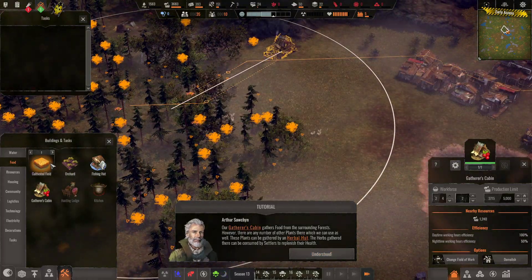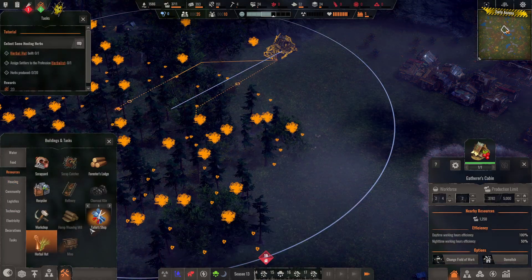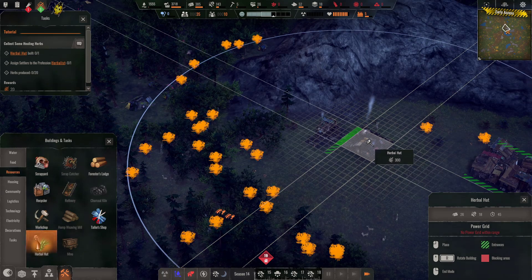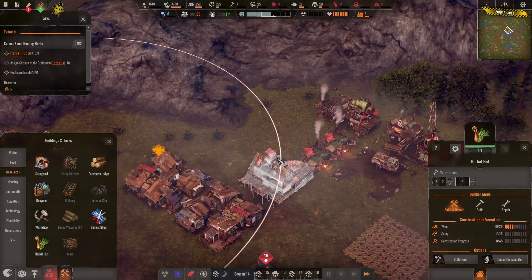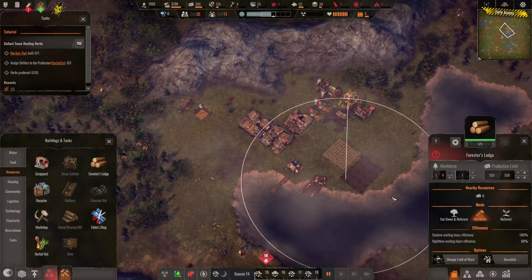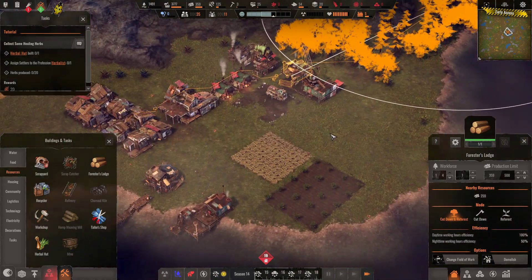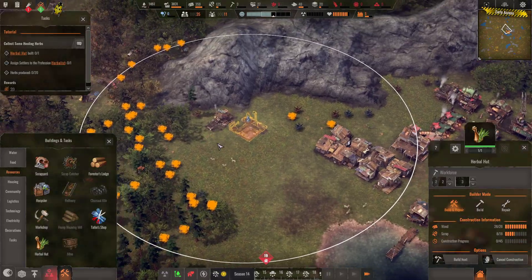However, there are any number of other plants there which we can use as well. These plants can be gathered by an herbal hut — the herbs gathered there can be consumed by settlers to replenish their health. We've got to build an herb hut and an herbalist. Let's give them kind of the same location, just tag them in together. A bit of wood, a bit of scrap — that's why you want to have your scrap and wood production up early. Let's give them that space to work. And I'll leave the foresty area and tell him to cut down and reforest.